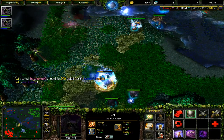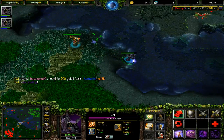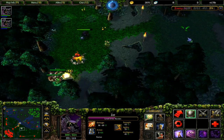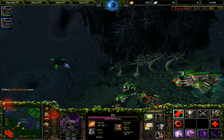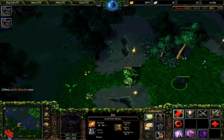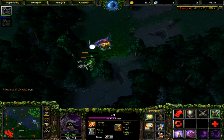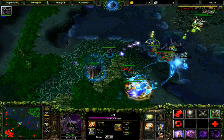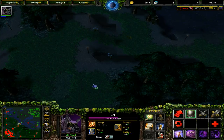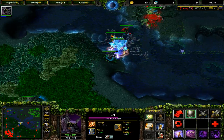Getting a Tempest Double online to send in for Midas usage. I think you should probably use the Tempest Double on small creeps to maximize your gold intake, and use the main hero on big creeps to get as much experience as possible. When your clone uses Midas, you don't get any experience but you still get the gold.